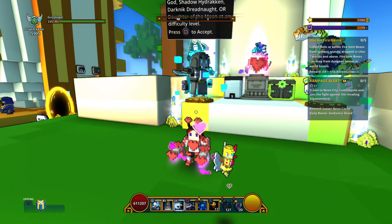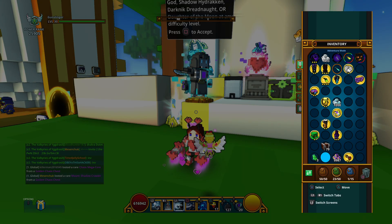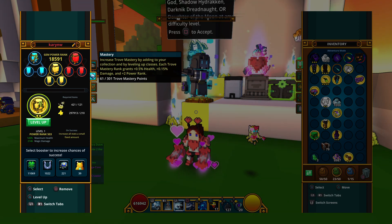Let's take a look at the gem first. Before, it would cost 151 air dust to do the first upgrade. Now it would cost only 121 air dust for that same upgrade.